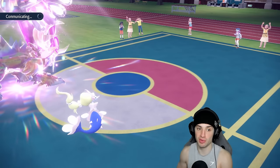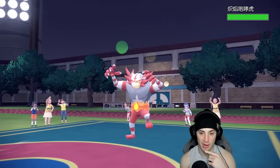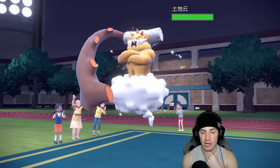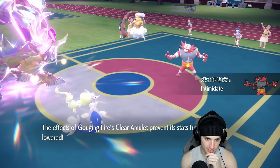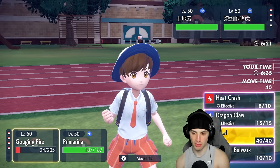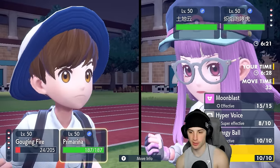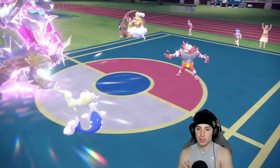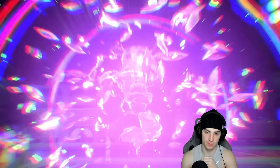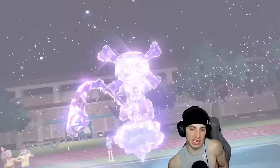Hoping Incineroar comes out — and there it is! Beautiful. Now my back-end physical attackers can come in freely. They also have Landorus. They're going to fake out Primarina — smart call is double Protect and I'm making the smart call. Reading out what they're going to do — probably Tera into Landorus — yep, going Poison Tera, and faking out Primarina. Double protecting to play safe.